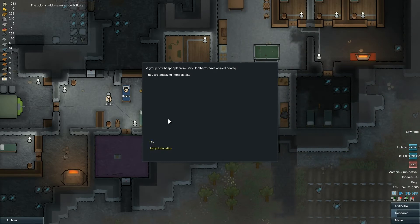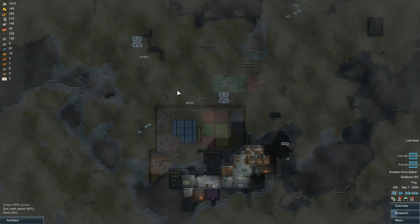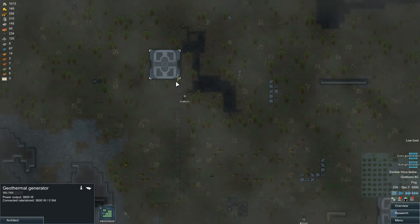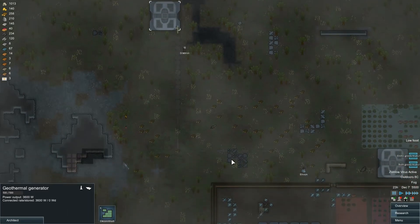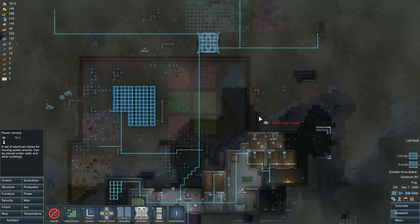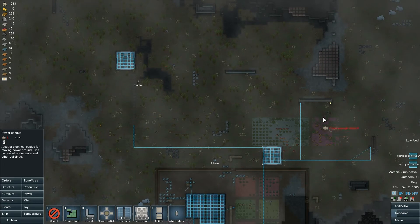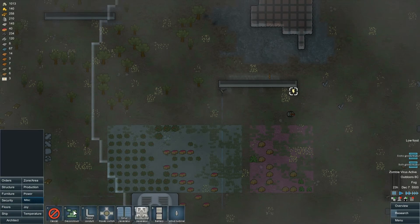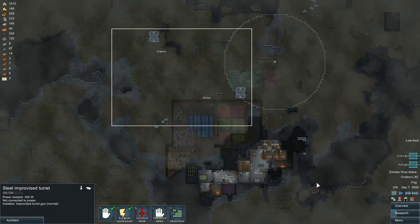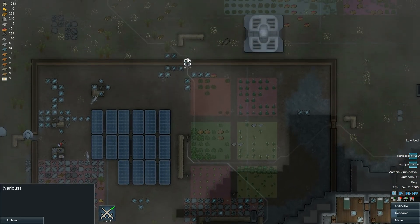We've got a raid — a group of tribespeople from Sao Con Baro. Okay, how many have we got here? Quite a few. They don't usually cause too many problems. I remember I built this geothermal generator, so I'm in the process of constructing a power conduit line all the way across to this geothermal generator. This is kind of isolated from the rest of my power supply. I wanted to get everyone ready for the assault, just to give them a bit of shooting practice.